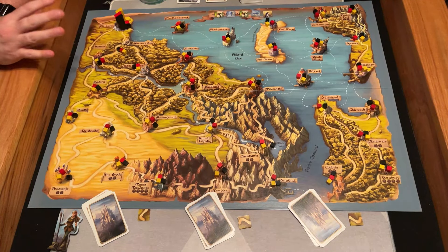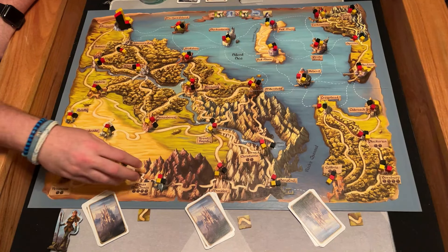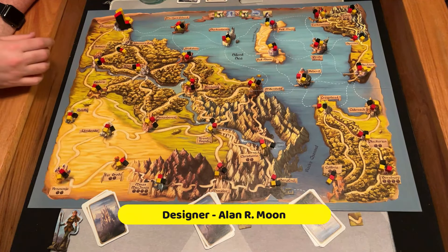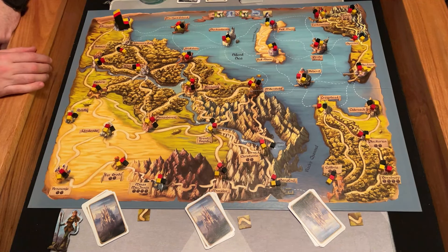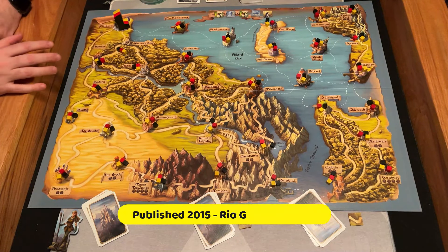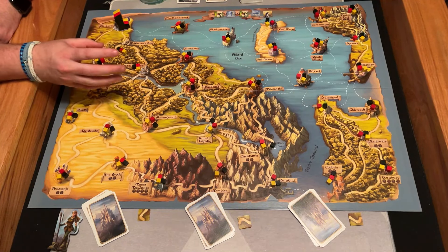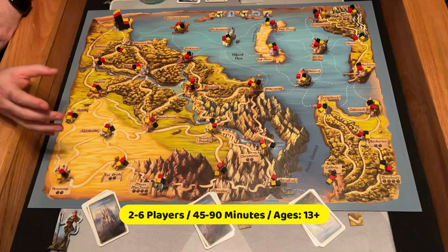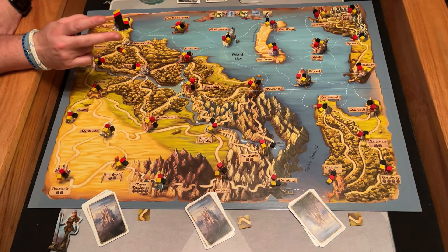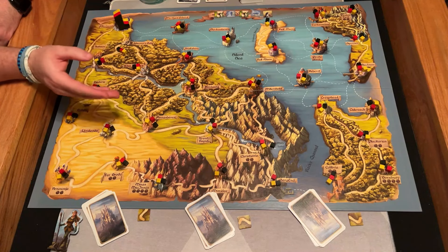Before I go into it further, if you want to check out our full review, you can click the link in the video description. Otherwise, stick around and I'll show you how this works. So this is an expansion to Elfin Roads, which is basically like a deluxe box of Elfin Lands. There are a whole bunch of different kinds, but in this version there's another side of the board that's Elfin Roads — which has fewer villages — and then there's Elfin Gold you can play on that side, which is an expansion, and there's Elfin Sea, which I have set up here, which is a little different than Roads.